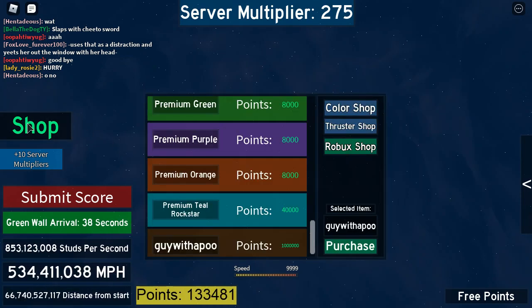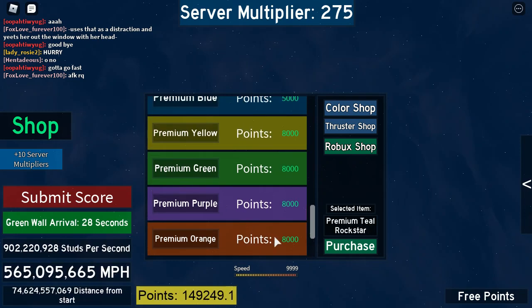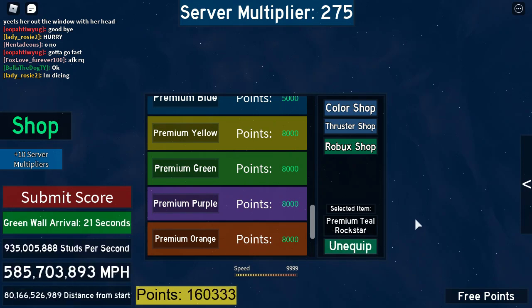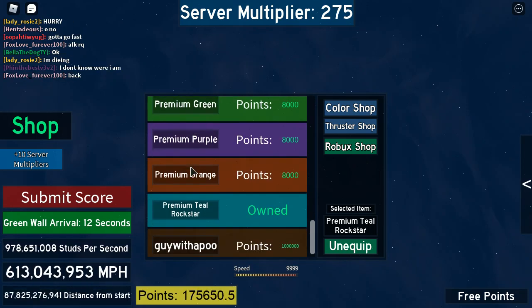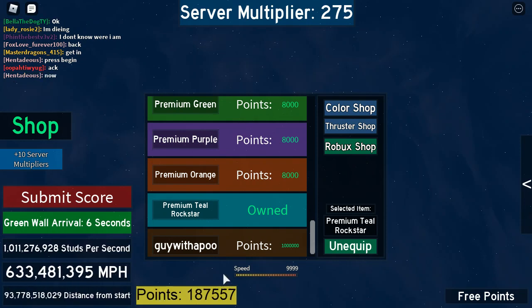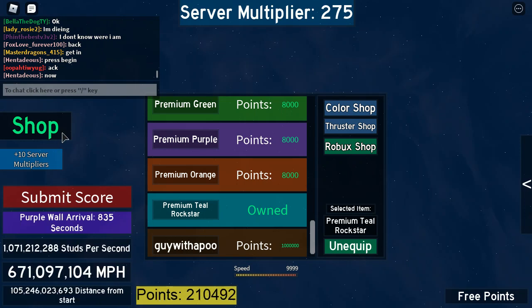Let's see what's in the shop. I don't give up whatever I have. Premium tilt — I already bought it, I'm equipping it. I haven't even burned through all my points. That's a lot of points. I'm not gonna submit my score yet — I want to go past the next wall. Is there even a next wall? Oh, purple wall! Purple's my favorite color — we can go past this.